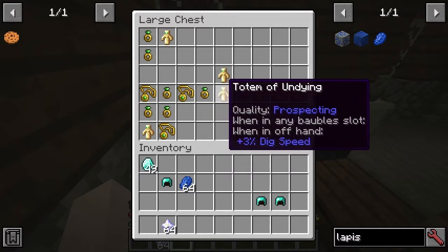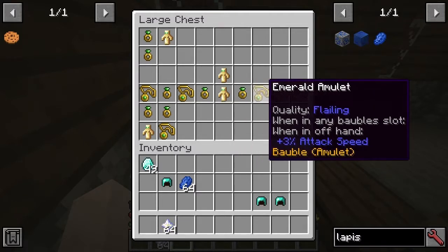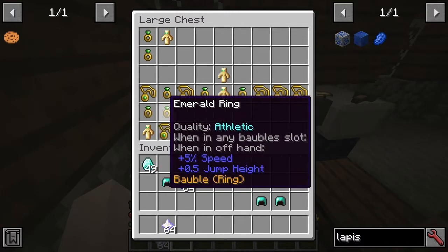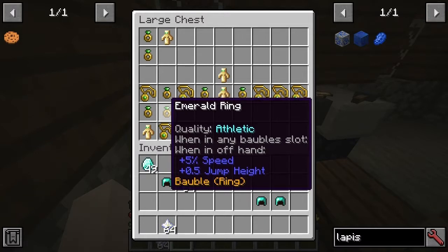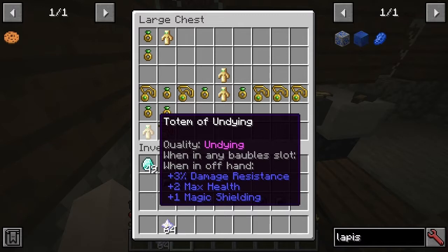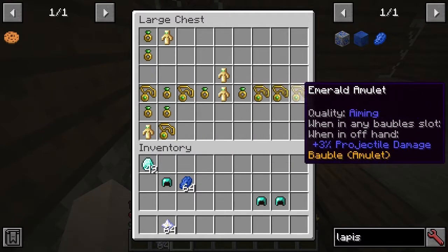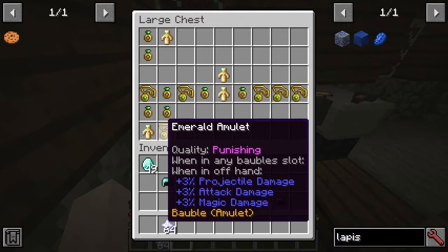We've got 'Shielding', 'Prospecting' — some additions specifically for the pickaxe, since it's a bit underrepresented in the tools section. 'Armored' for resistance. 'Flailing' for attack speed. 'Strengthening' for damage. 'Aiming' for projectile damage. 'Graceful', 'Athletic'. And then the two really good ones: 'Undying' — you'll notice you actually get max health from that; this might be the only thing that gives max health increases. So you could potentially stack it — you get plus six max health if you put it on all three trinket slots.